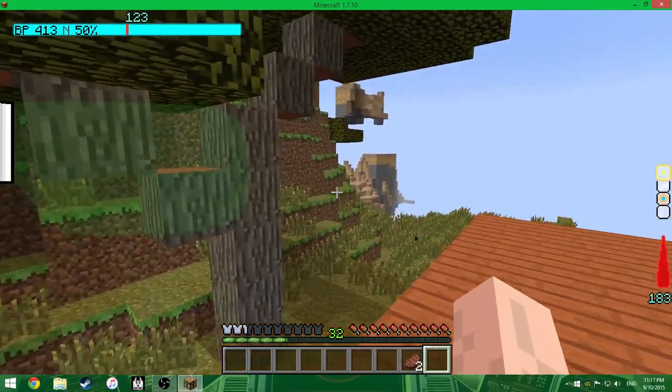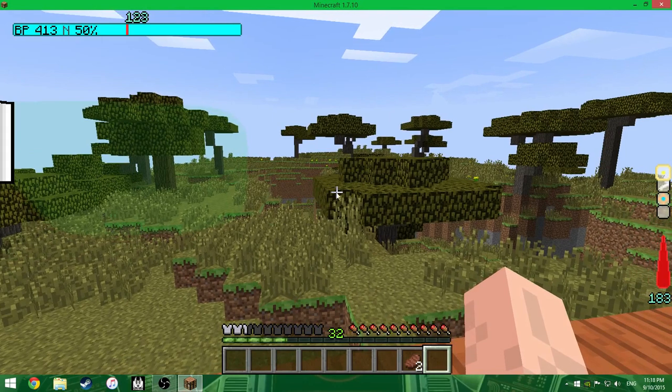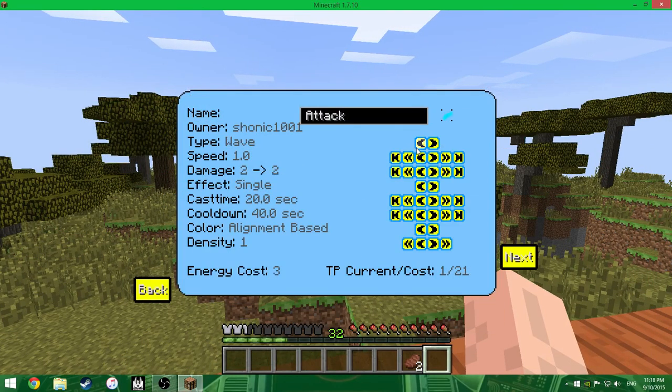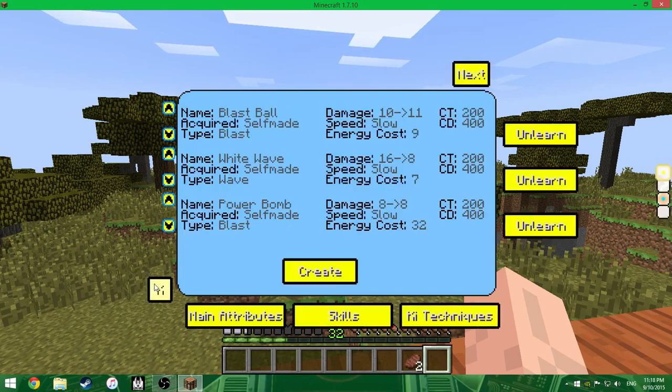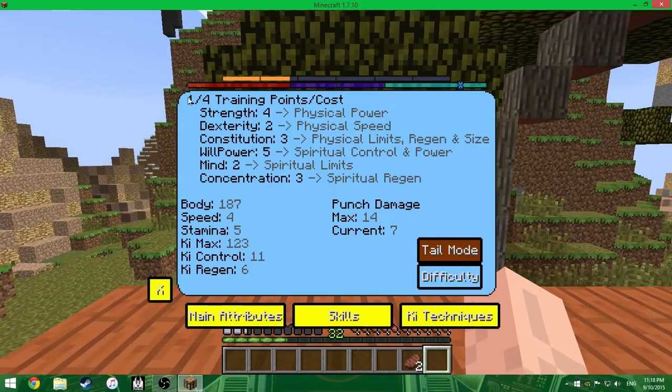You can make your own Ki attacks — the ones I have right now are mine. There's a wave type like the Kamehameha, blast type like a Ki Blast or the Big Bang, and then disc type like the Destructive Disc. They all cost training points to make. I need 4 training points right now to level up a stat. These all started at 1.